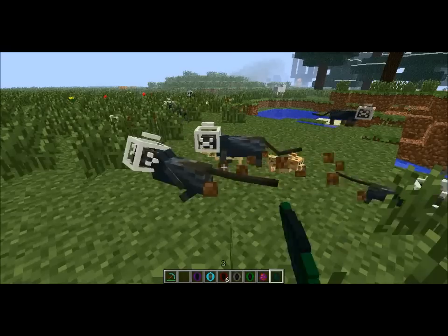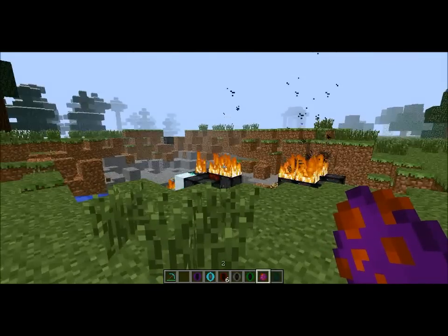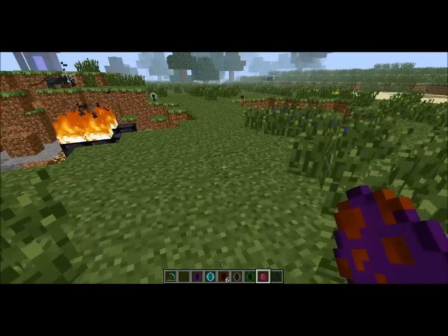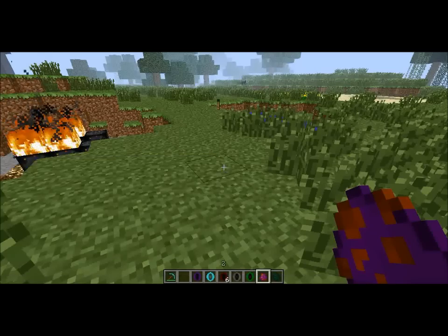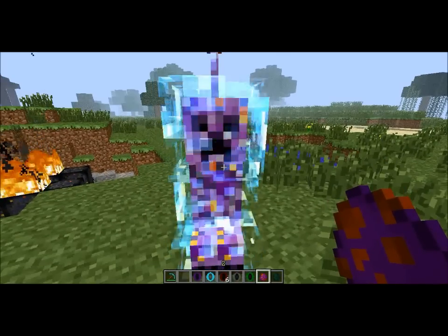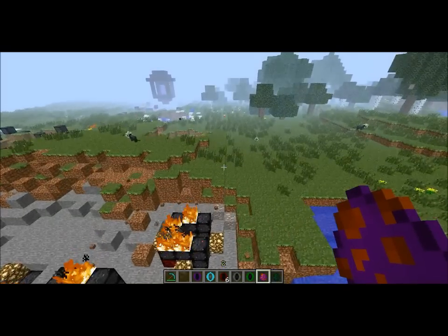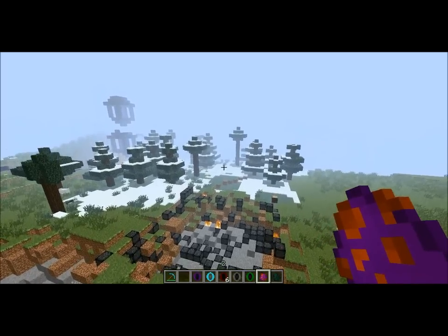So spawn a couple more and get some baby ocelots. There are also alien creepers — these will spawn with every meteor that comes down if you have it on easier or higher difficulty. I'll put it to easy to show you. There it is — it looks like a charged creeper with a little missile antenna. If you hit them they create an extremely big crater just like a meteor would. That's all this mod has to offer for the meteors part, which is actually a lot.